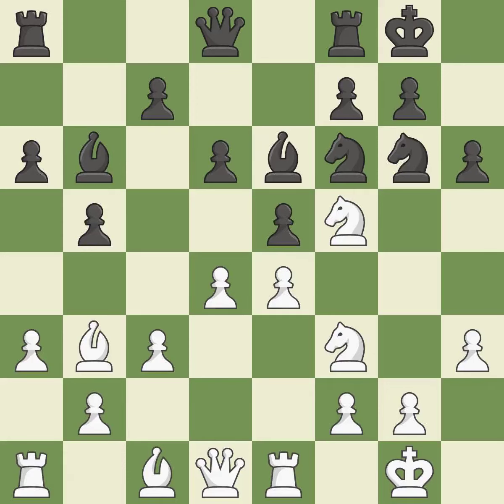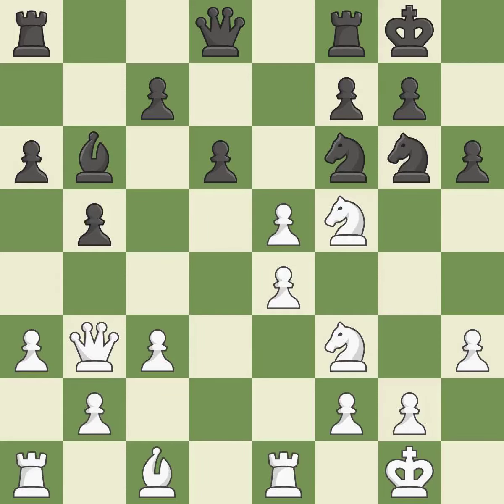This suggests exchanging items of equivalent value. This keeps the material balance in check with good commerce. This misses a chance to win back a piece — it is incorrect. This exchange is fair. This removes a pawn that was threatening to win material.